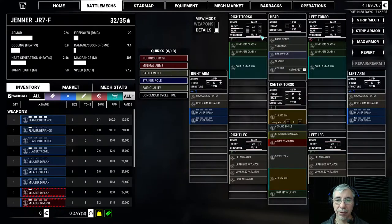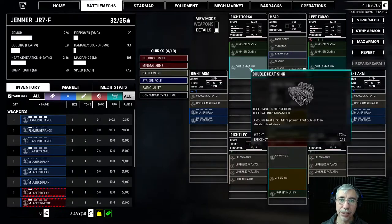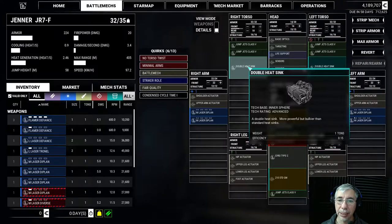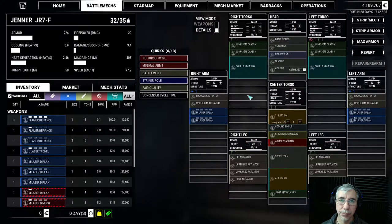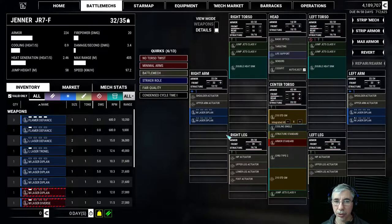Each component takes a certain number of slots. For example, a double heat sink takes two slots within a given part, such as the right torso, which has a limited number of available slots. At the same time each component has its own weight, so you're constantly juggling slot count, weight, and the heat it will produce — all while trying to increase your damage rate.